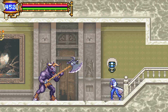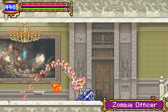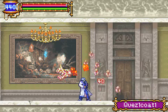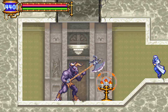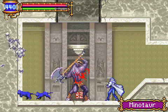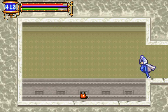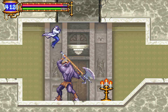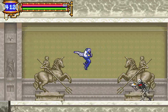Interesting little painting there. We'll kill that thing and move on. We found a hidden room with Samurai Armor. This one increases our attack just like the War Fatigues, so this one does the job better.